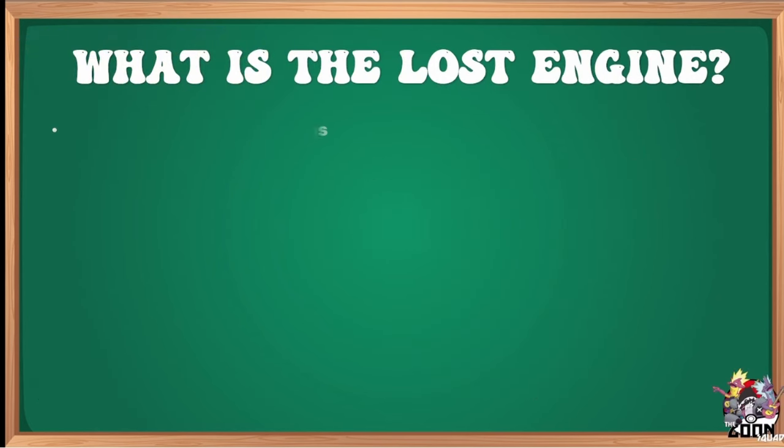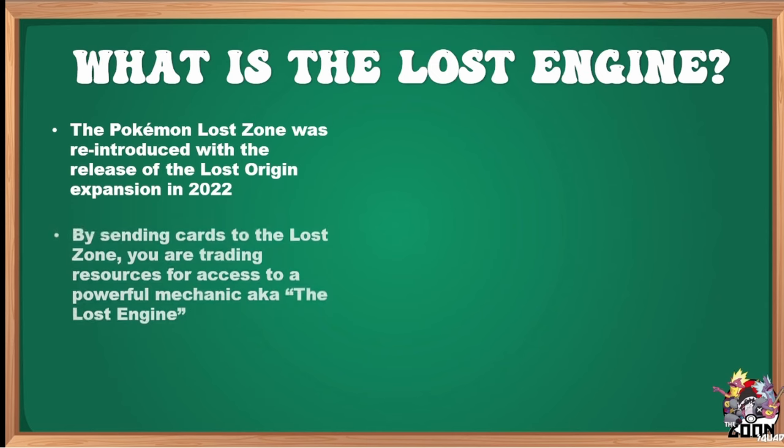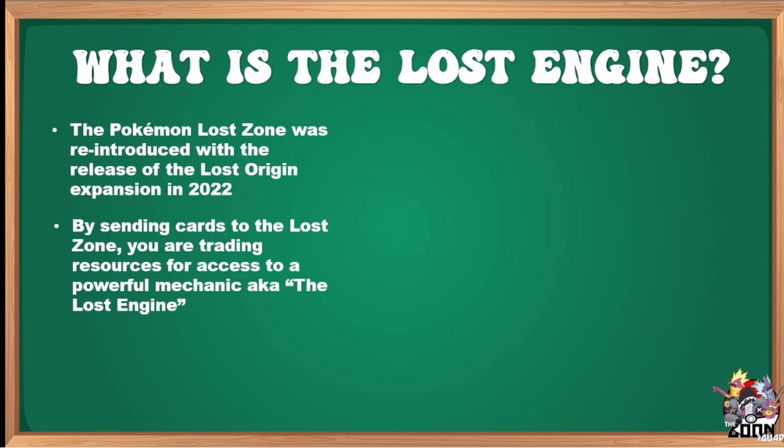So first up, what is the Lost Engine? The Lost Engine was reintroduced with the Pokémon expansion Lost Origin in 2022. By sending your cards to the Lost Zone, you're trading resources — your cards, permanently removed from the game — for access to a powerful mechanic. Key numbers: four unlocks the first stage, seven is where things start to get interesting, and ten is where the floodgates are off. Everything is accessible to you — that's where the magic happens.